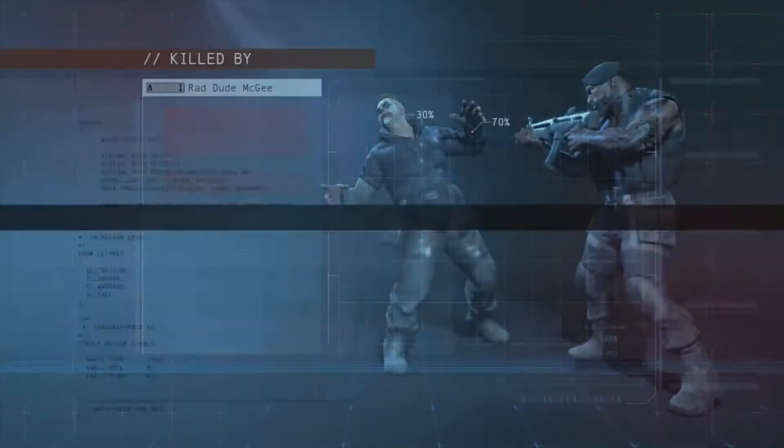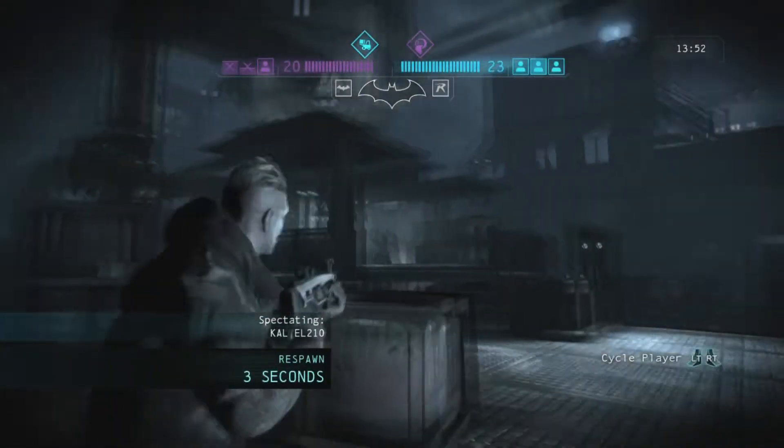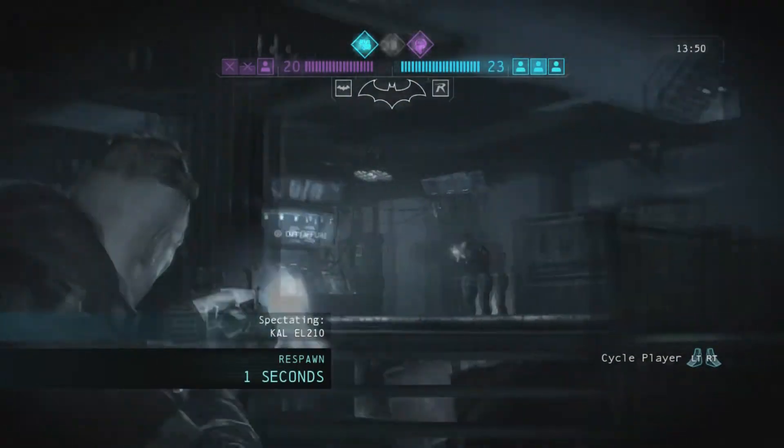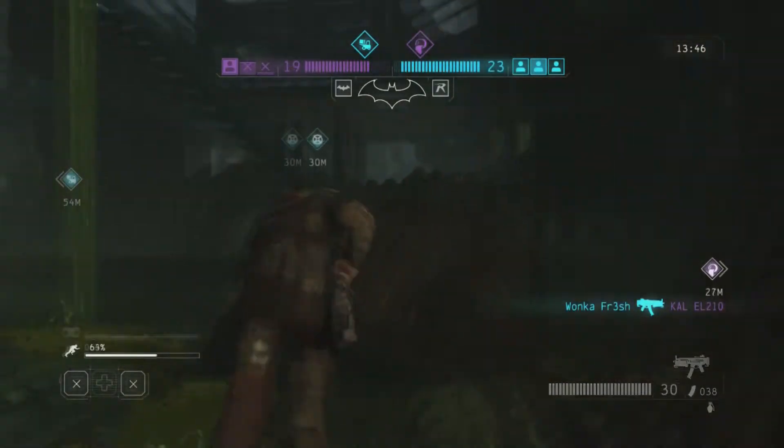As an elite, you're mainly going against the other elites, but you also have to watch out for Batman and Robin too, which is difficult because you've got to be watching people in front of you, but then you also have to be watching all the vantage points and seeing where they are.